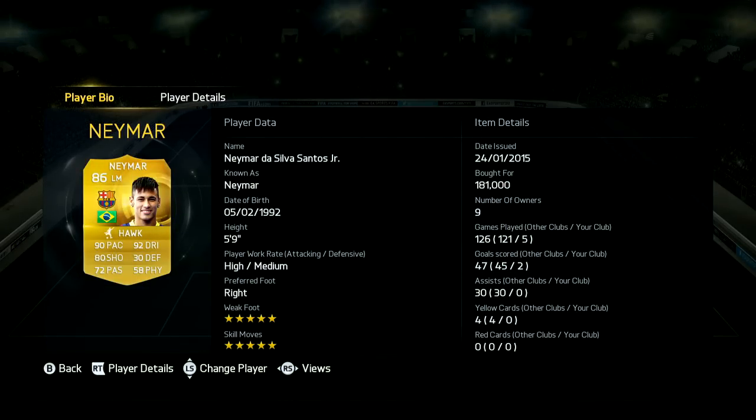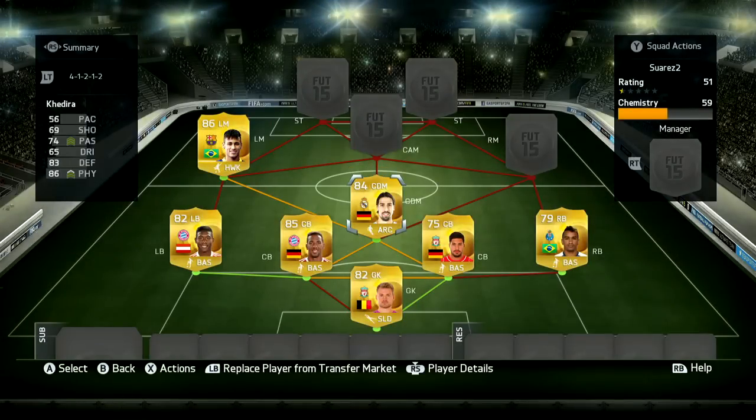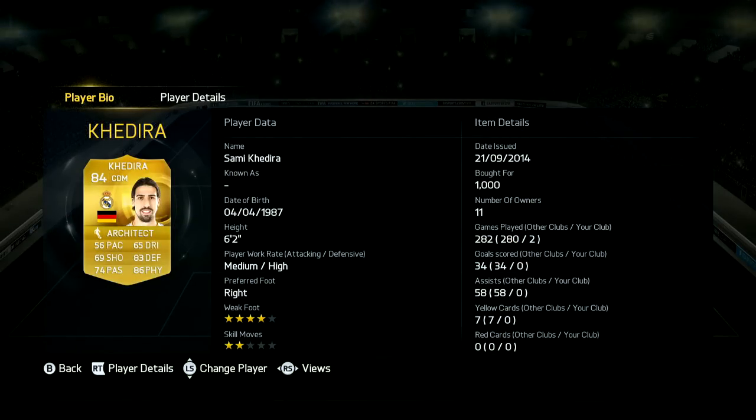At left mid we're going with Neymar. And you might be thinking why waste such a good player at left mid, but he actually gets involved a hell of a lot. He also bagged me three penalties just by dribbling and darting in and out of the box, which is awesome. A player that's really shifty and difficult to tackle is always a good player in my books, because you can win penalties pretty easily on this game.